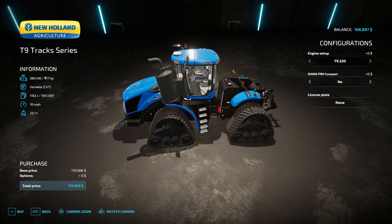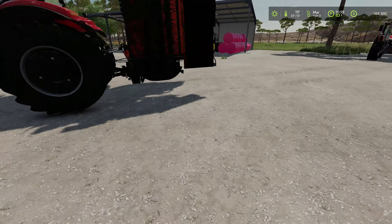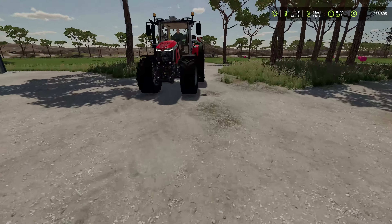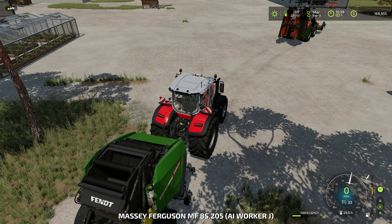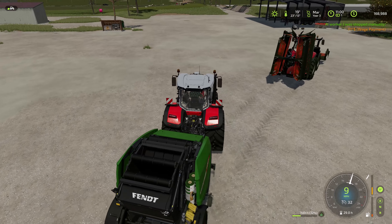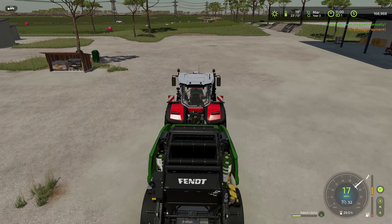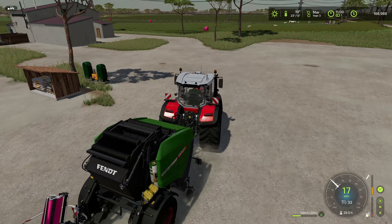I was also looking at what engine was in the New Holland T9 — it's 517 horsepower. For the future of our farm we're probably going to need more. If I wanted the biggest engine, 682 horsepower, that would bring the price up to $253,000. I could definitely be better off saving that money and buying more land. That is definitely a better option for us.